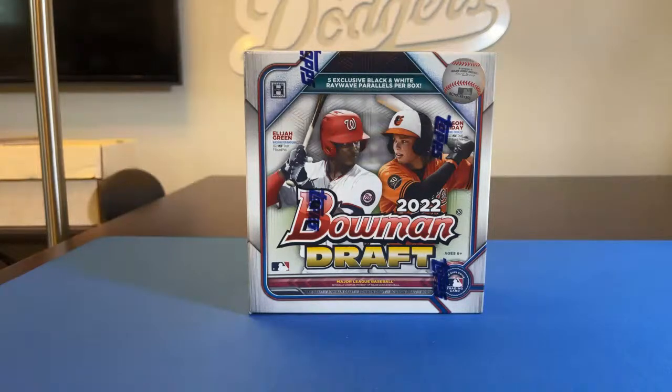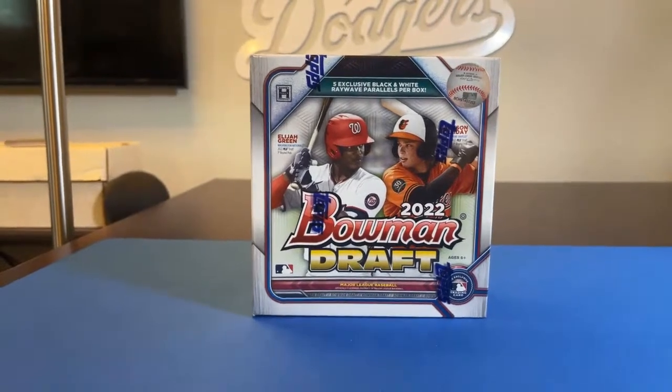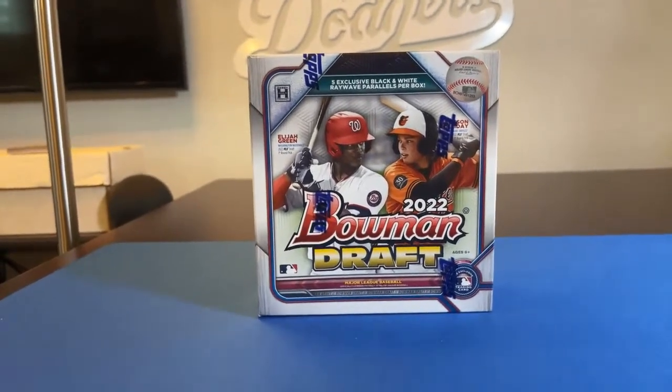And whatever the lowest serial numbered card is in this box — if we get anything serial numbered — we'll take a look and see what the lowest serial number denominator is. Whoever gets that lowest serial numbered card gets five bucks to a future break. Just standing bounties we do for all our breaks to make them a little bit more interesting.